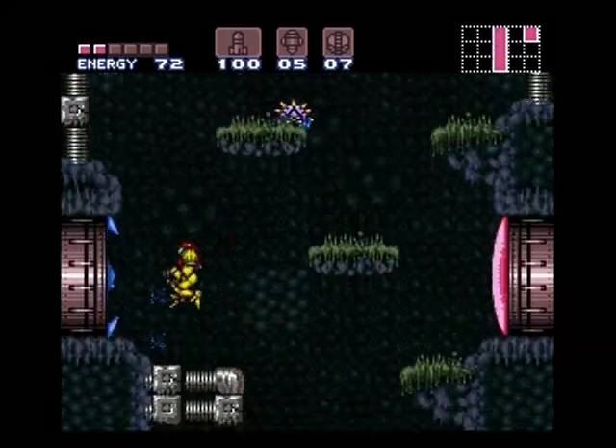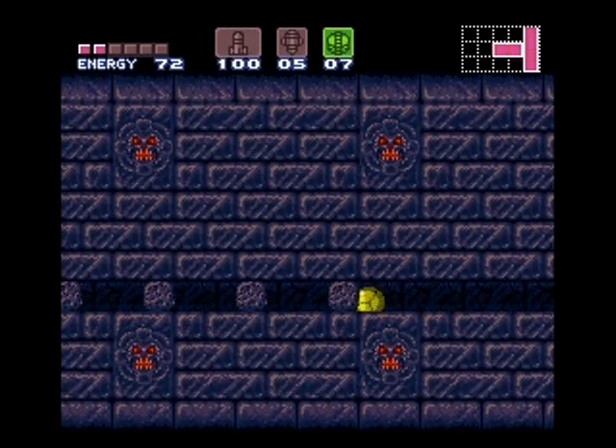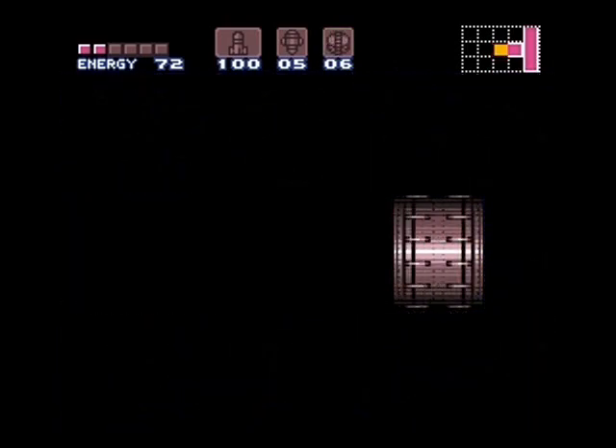Next up, another set of missiles you don't really need. You can get these earlier in the game with regular bombs, however a power bomb is much more efficient.